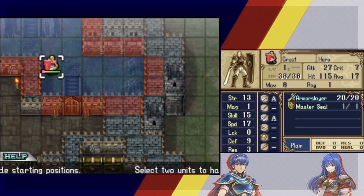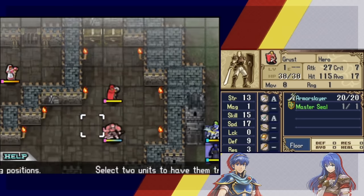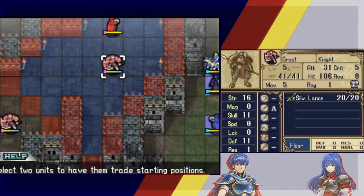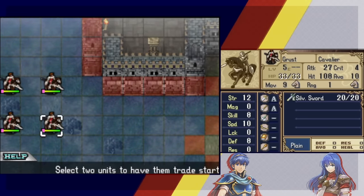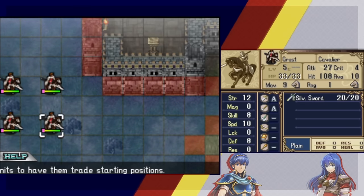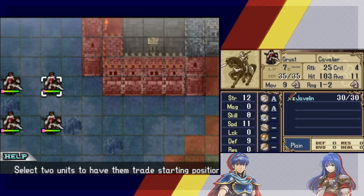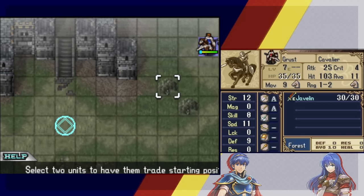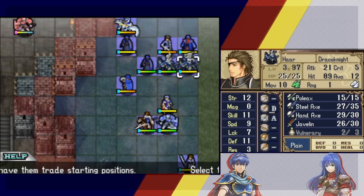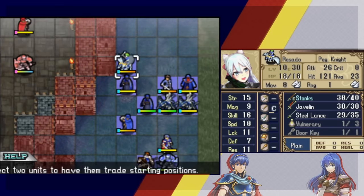You'll also notice how this armor slayer is shining blue. Enemies have received a new weapon upgrade — every enemy is now carrying silver weapons: silver lance knights over here, a silver sword cav over here for example. And if their weapon is not a generic silver weapon, then it's a forged weapon — so javelins are forged effective weapons. That's going to be a little tricky. I think this guy's 25 attack — Rosado for example gets one-shot again, so promotion didn't help, he's back to getting one-shot.